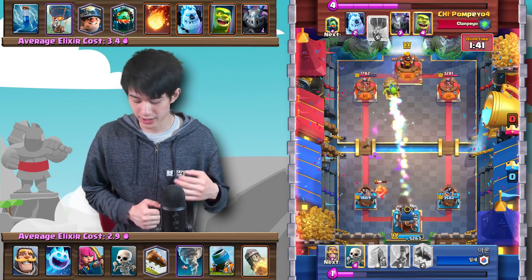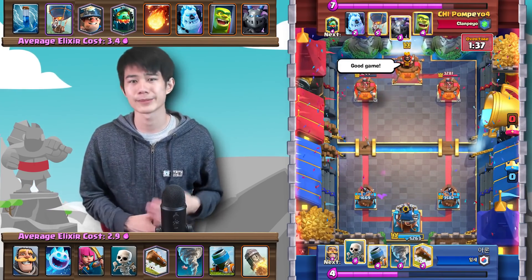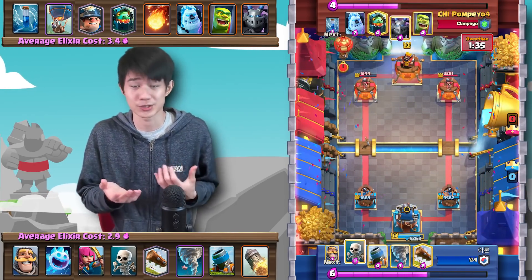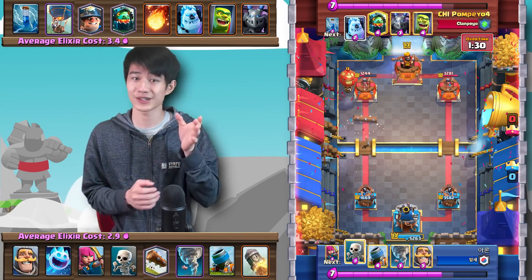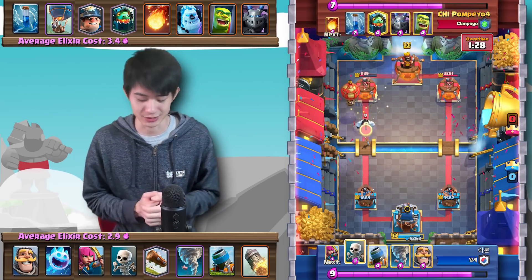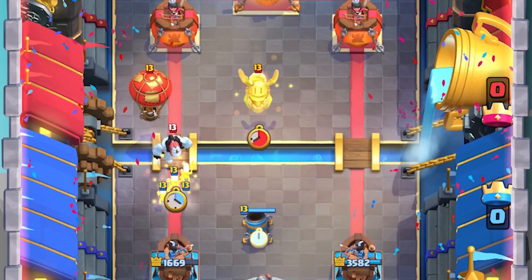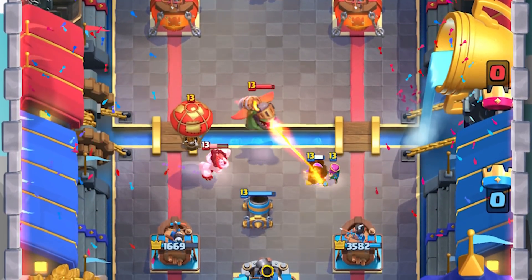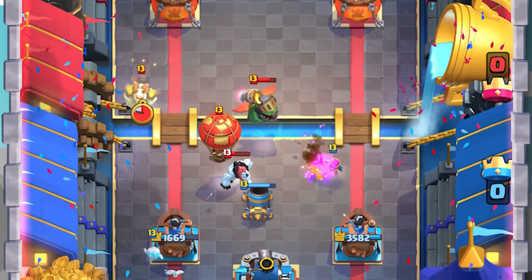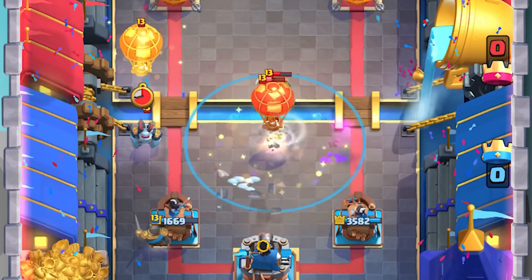We quickly and cheaply take out the Miner — we're not really going to worry that the Miner gets a couple of chip shots onto the tower, because we're investing that saved Elixir into a Rocket dealing consistent 500 or so damage. Now that the tower's within two Rocket range, all we've got to do is focus up on this defense. Can we defend this push without using a Rocket? The answer is yes — we can just Nado that Balloon to the opposite lane.